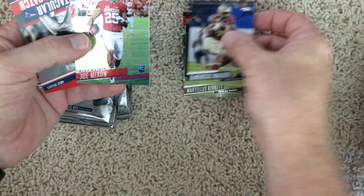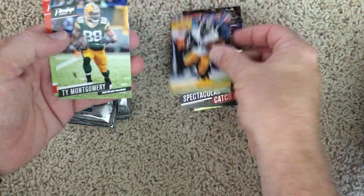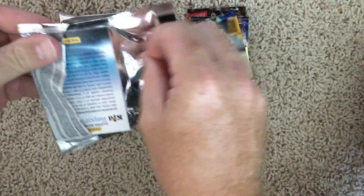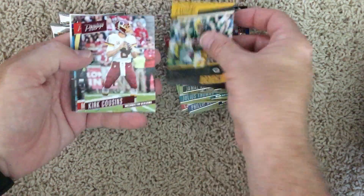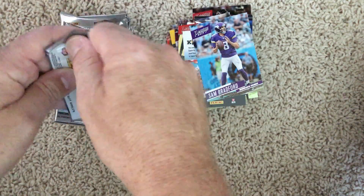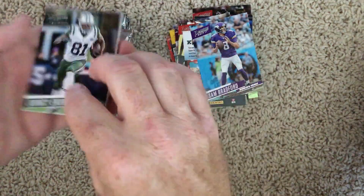DeMarcus Walker rookie card, Joe Mixon rookie. Also a Spectacular Catch card, Dak Prescott, Jamal Adams rookie, Spectacular Catch, and some base. Two packs in — nothing grand yet. Maybe there'll be something worth having. Never can tell with these things.